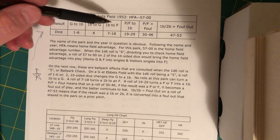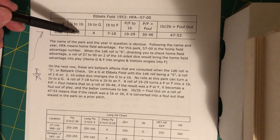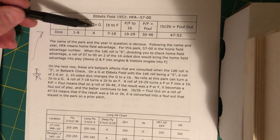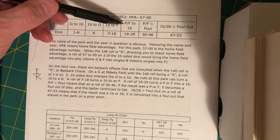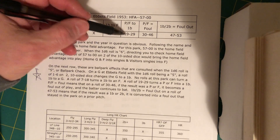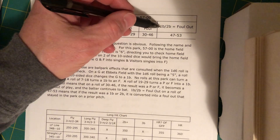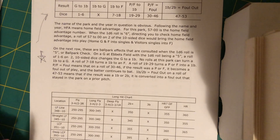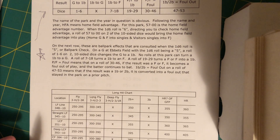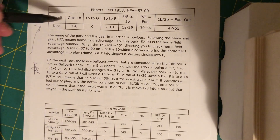In each field, certain things could change. For this chart, a ground-out turns into a single on a roll of 1-6. A single can turn into a fly-out on 7-18. A pop-out or fly-out to the first baseman on 19-29 turns into a foul-out on 30-46. And a single or double turns into a foul-out on 47-53. So every field has a column or a row like this one.